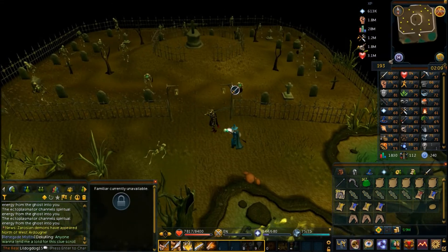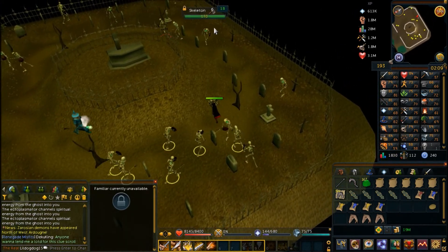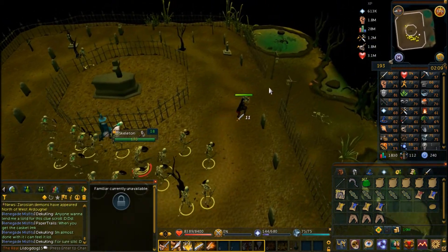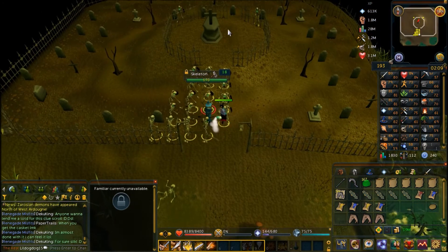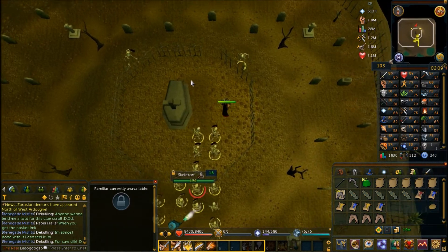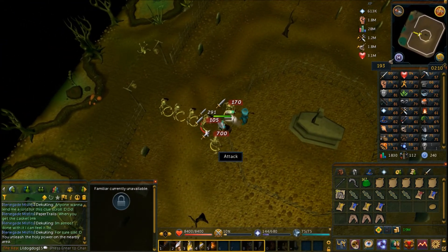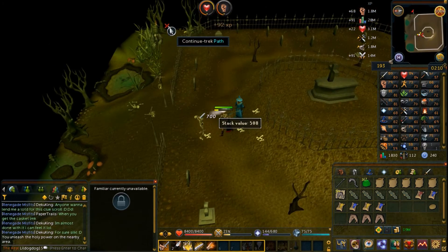The graveyard encounter has skeletons that aggro on you regardless of your level. You can gather them all up and AOE them down, or gather them into the center and use the tomb — which is easier for lower levels as it one-shots the skeletons on the hill. You won't get them all in one go, but it clears many at once. Continue your trek from the northeast side of the graveyard.